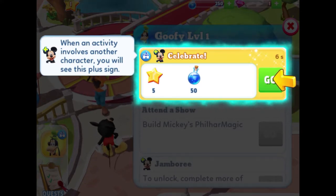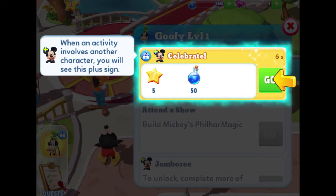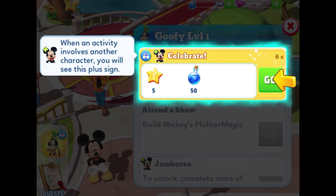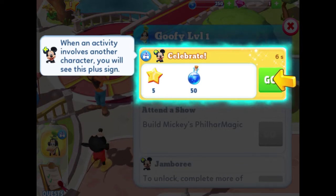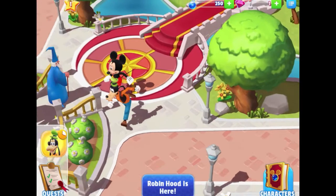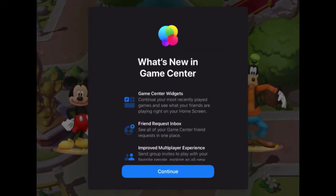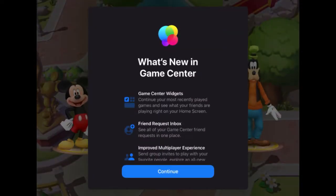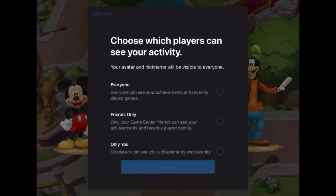Mickey says: "I knew I could count on you — put her there, pal!" We can send Mickey and Goofy to celebrate together. When an activity involves another character, you'll see a plus sign — Mickey appears at the top of the box with a little plus sign, so we know Goofy needs Mickey for that task. It shows our rewards and the length of time it will take. We'll tap Go. Finished our task with Goofy — pressing the green check button.